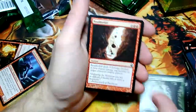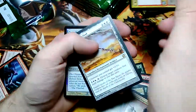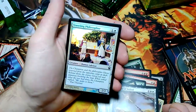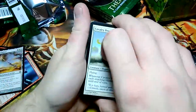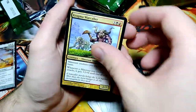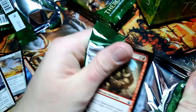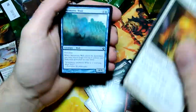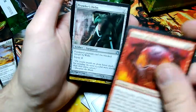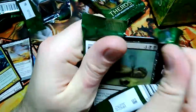Vanquish the Foul, Akroan Hoplite, Spellheart Chimera, and Spear of Heliod for the first weapon — and Traveling Philosopher for the foil. Spear's not too bad. Cavalry Pegasus. Cragma Warcaller, Dissolve, Dark Betrayal, and Soldier of the Pantheon — protection from multicolored. The Minotaur. Battlewise Hoplite, Fanatic of Mogis, Prowler's Helm, and Reaper of the Wilds for the rare. Pulled a regular and a foil in the first box.